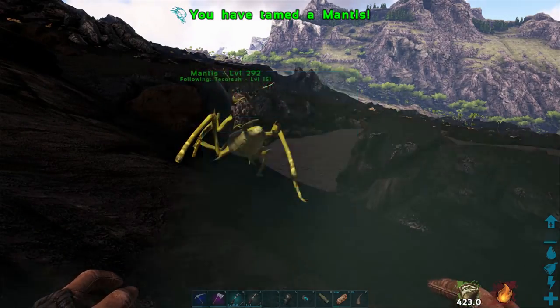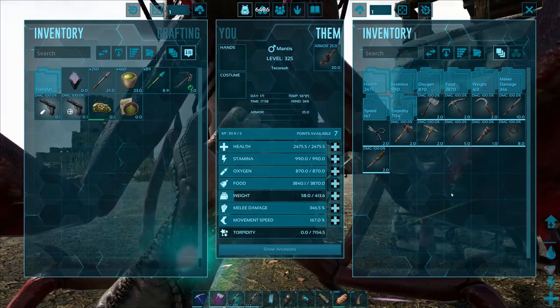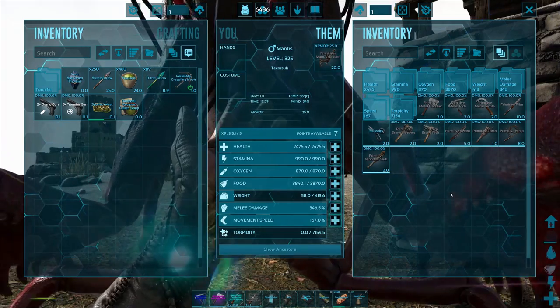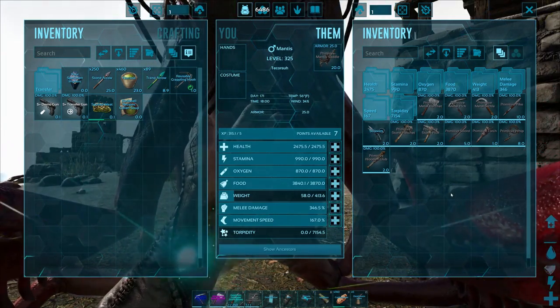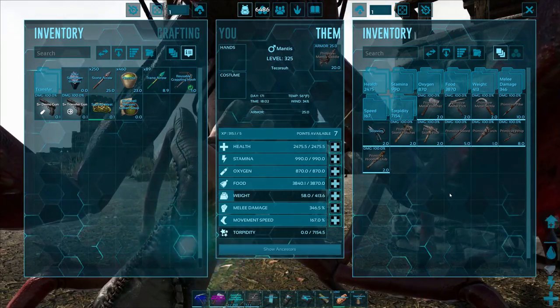Congratulations on your newly tamed mantis. Now for the neat facts I promised you earlier. Mantis can equip all manner of equipment from picks and hatchets to swords and torches. This makes the mantis good for everything from a generalized gatherer, to a combat mount, to a taming mount that can knock out everything with a high end club.